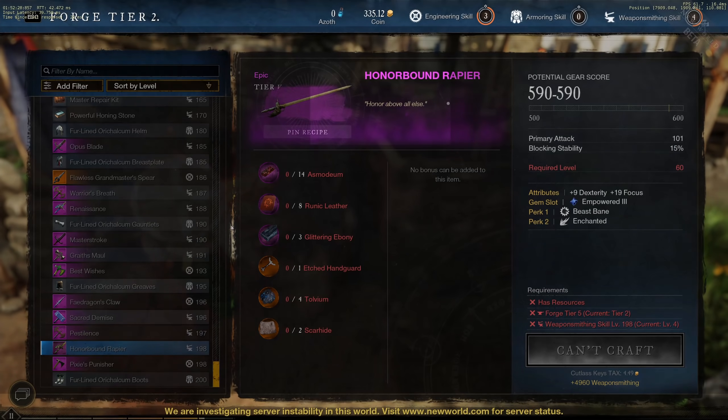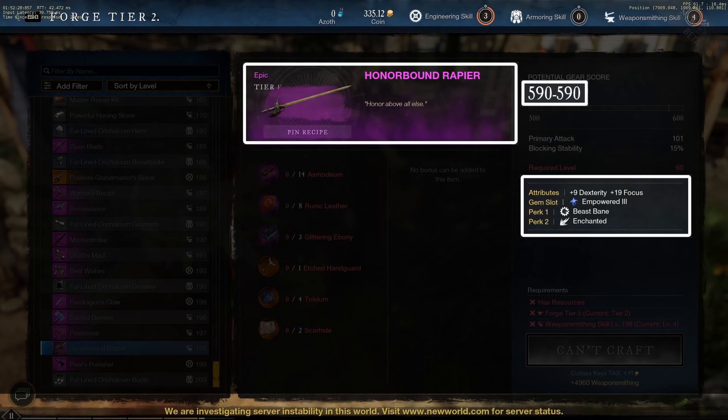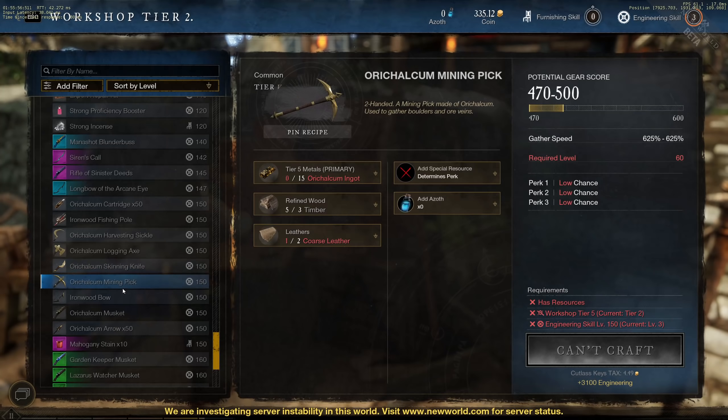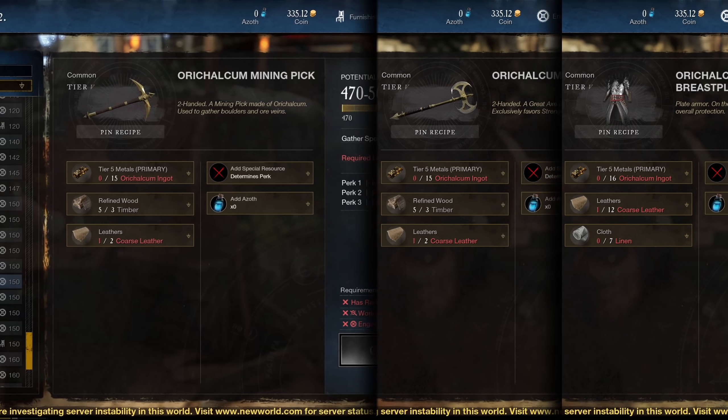First of all, we are not talking here about the named items. Those are deterministic items where the gear score and perks are fixed. For those you just need to have the required level and the exotic materials to be able to craft them. What we're going to be talking about here is what you need to craft the generic tier 5 items, things like Orikalkum tools, weapons and armors with 600 gear score. As an example I will be talking about tools but the exact same steps apply for weapons and armors just with different names.